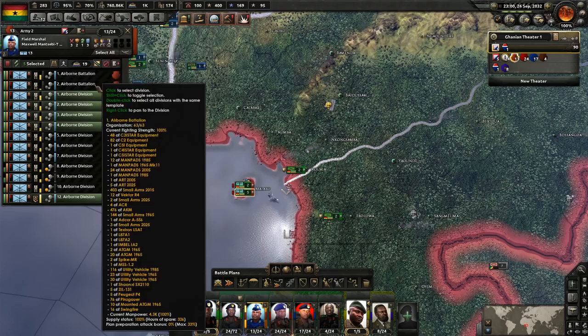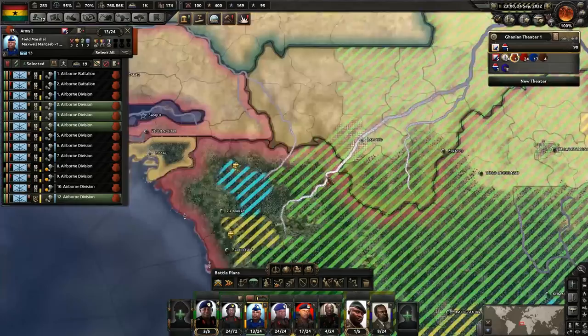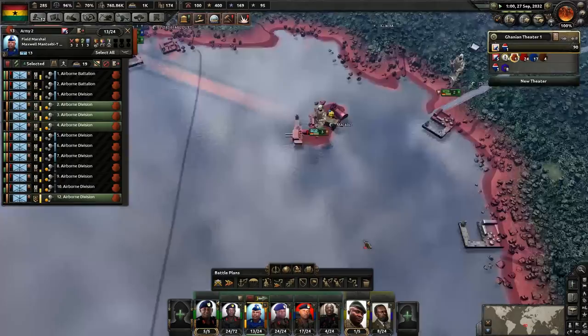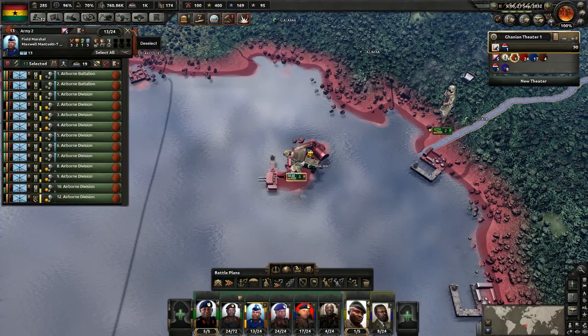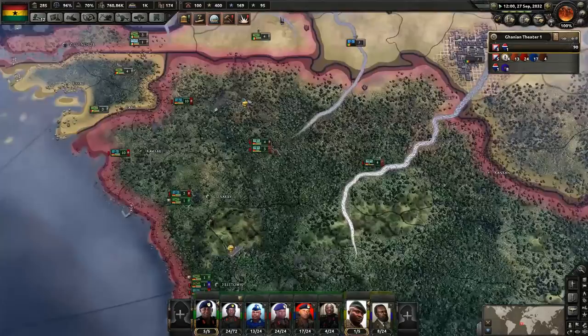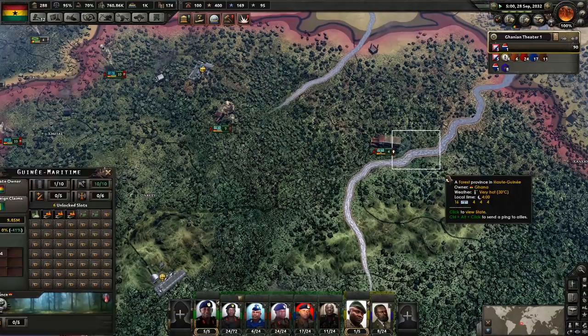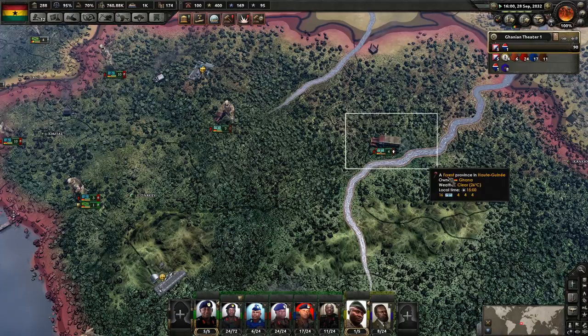Looks like our guys are here. I'm going to leave behind three divisions — the rest of you guys can get over here. Delete the orders, and we're going to move these guys into the army that is preparing for our invasion.